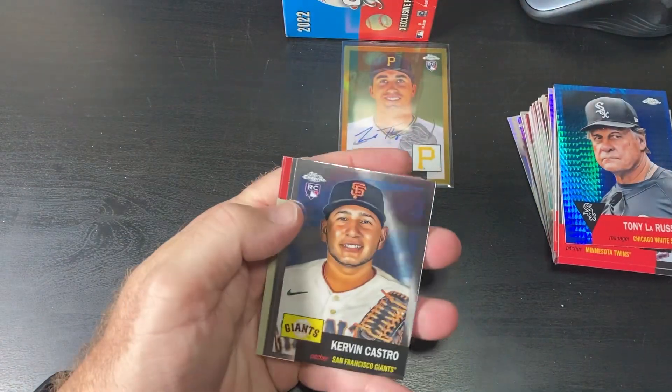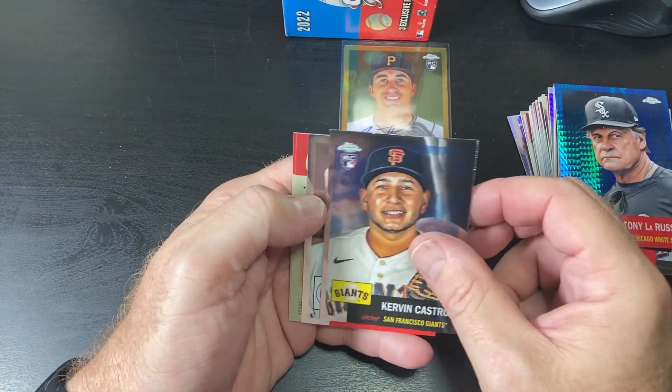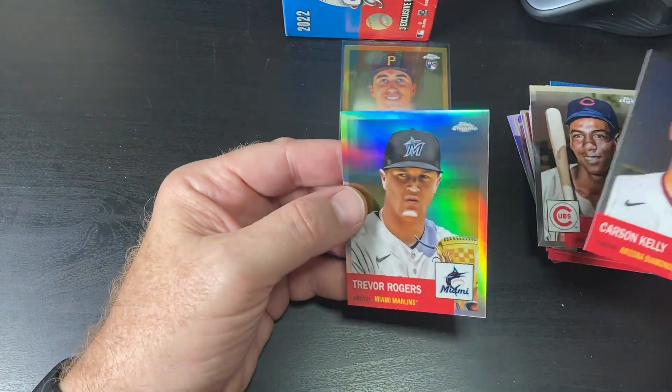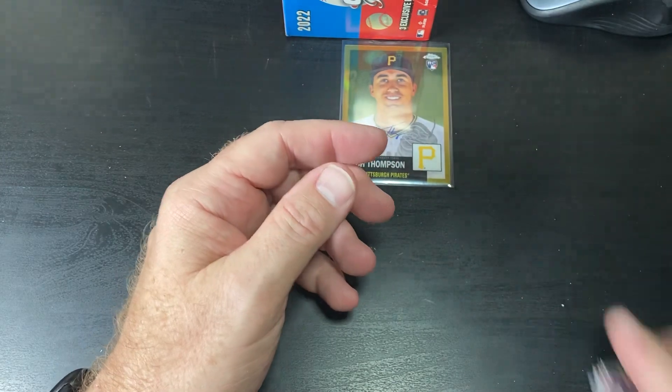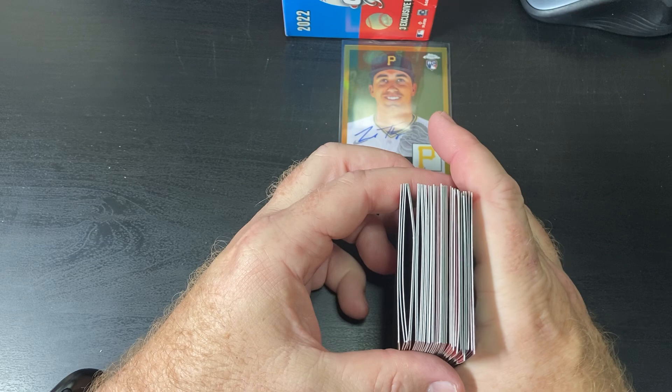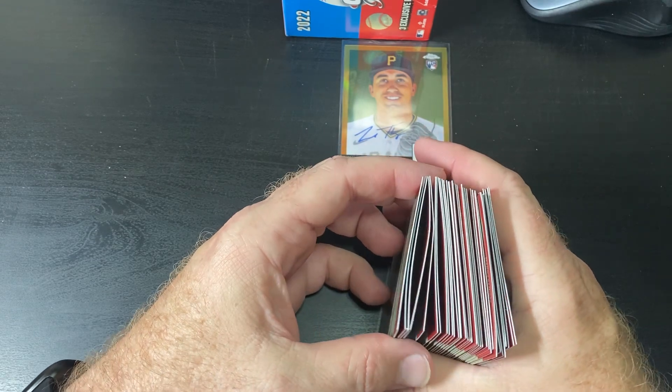All right, last pack here. We already got an auto, so probably not going to get anything else. Bernie Banks. Carson Kelly. And there's a Refractor of Trevor Rogers. I'll show you guys these cards — you can look at them right there. Look at all the bent up cards in here.